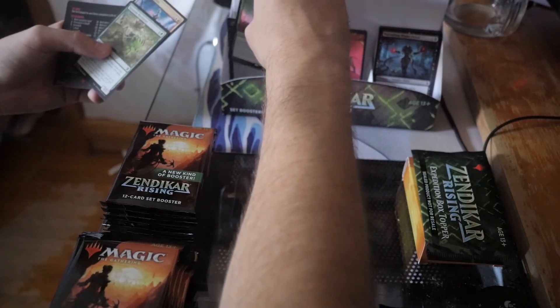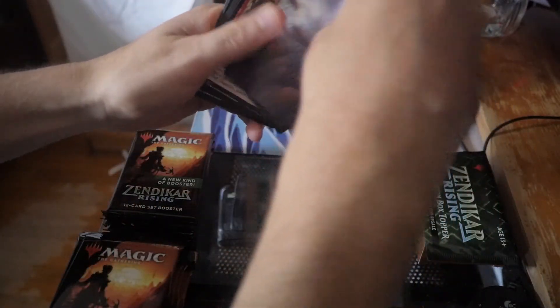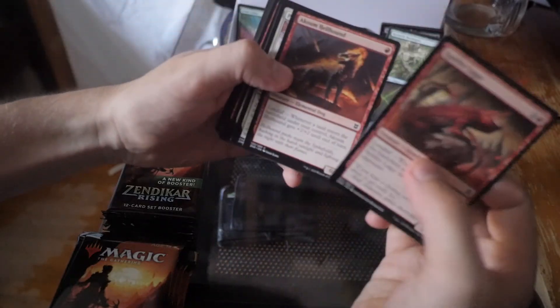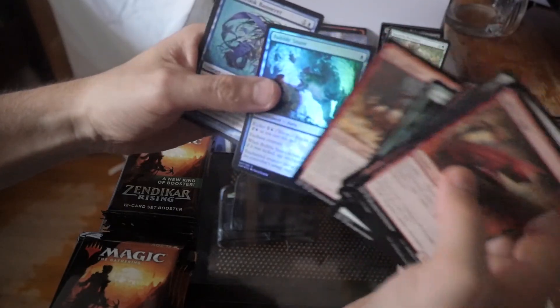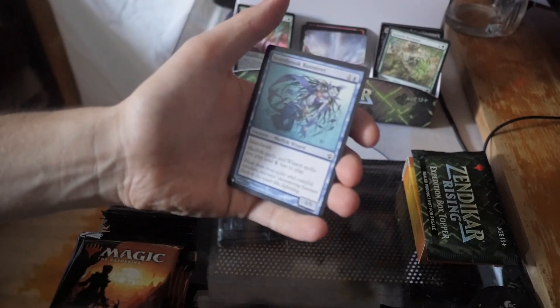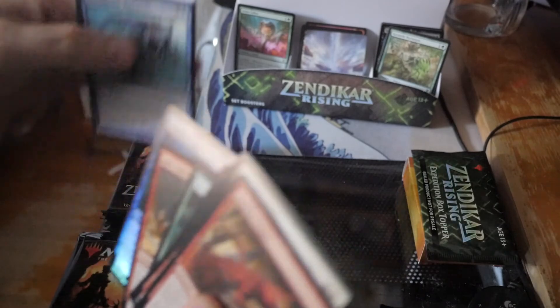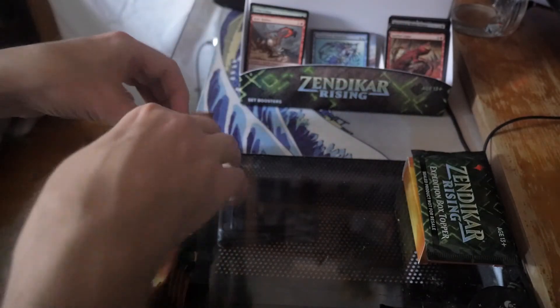Let's just blast through a few of these packs. There's the land, there's the art card, Comb Hellhound — anything interesting? Relic Robber and Bubble Snare, and we do have a list card. You see it's a common — as I'm saying, a lot of them are not very exciting. Stony Brook Banneret: yeah, that's not bad, it's interesting at least. There's the rare and the foil — all the bulk going right in there.